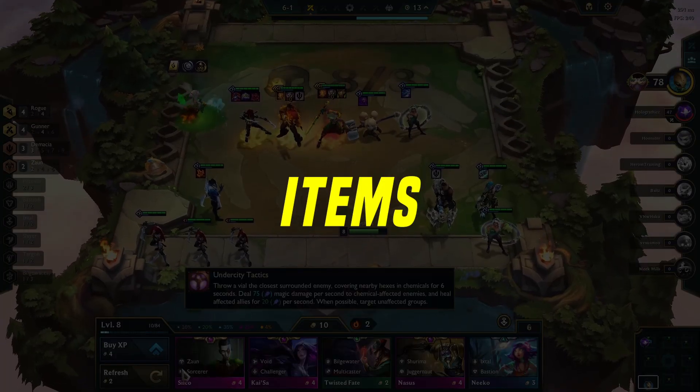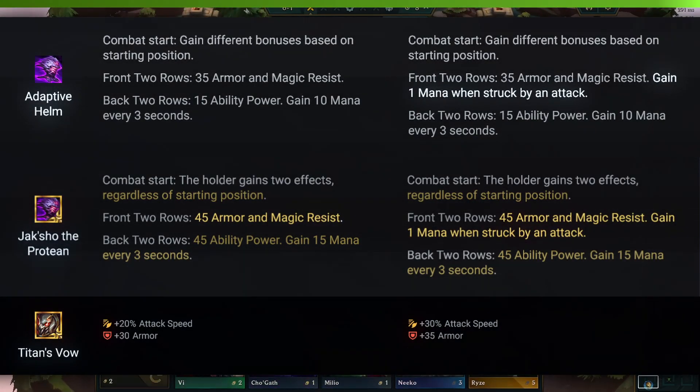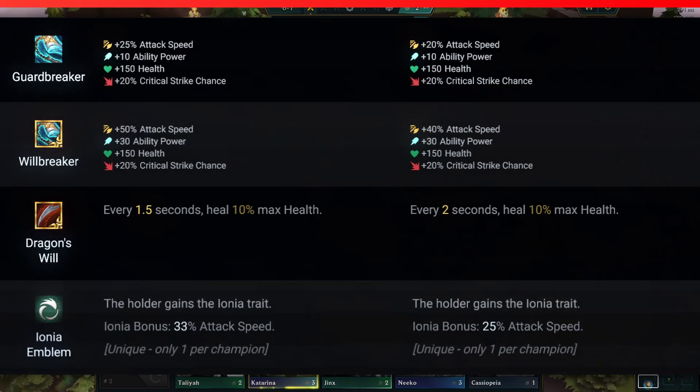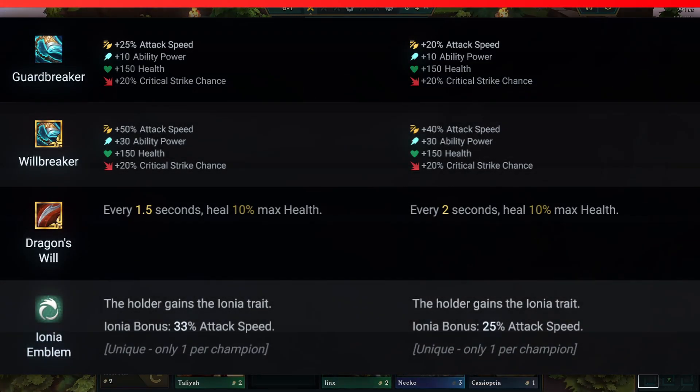Items are up next. Buffed items: Adaptive Helm, Jackshow the Protean, and Titan's Vow are getting more powerful. Nerfed items: Guardbreaker, Willbreaker, Dragon's Will, and Ionia Emblem are losing some of their shine. Seems like the Ionia Vanquisher comp might not be as strong anymore.